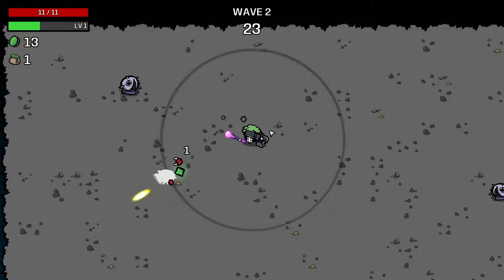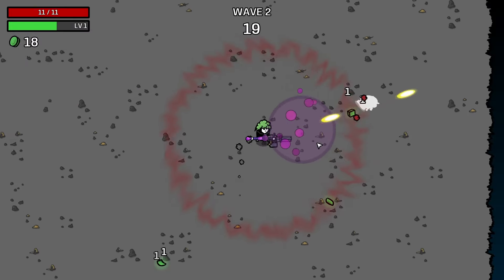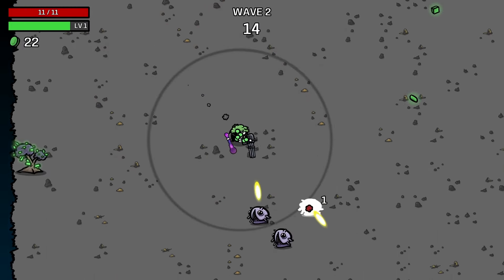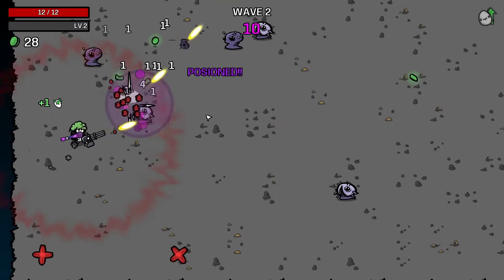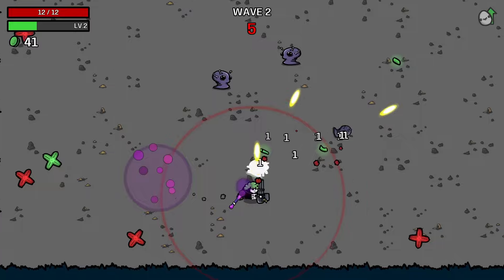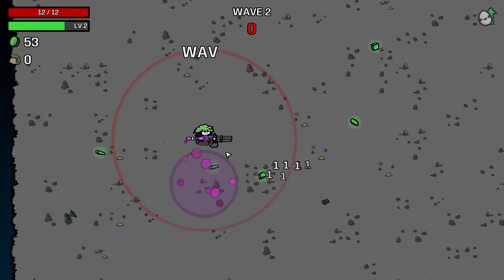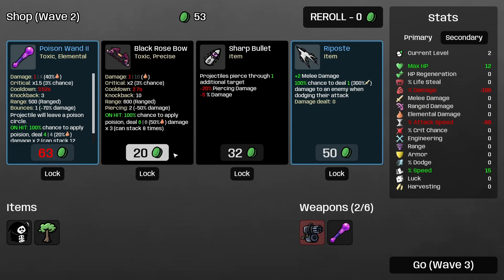Also if you're new to the channel, make sure to subscribe, like, and share the video! I throw this potion thing that has poison in it, that's cool. Every time my character starts laughing that means I can shoot faster or do more damage — something like that.